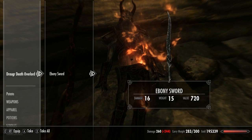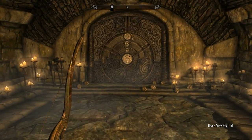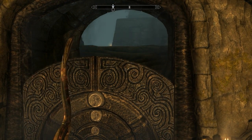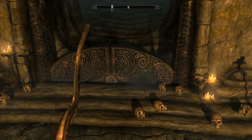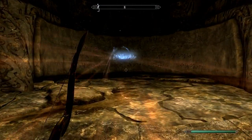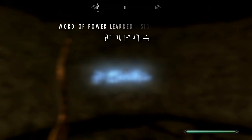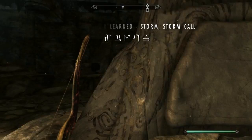This is the last puzzle in the temple. You'll be home free of enemies for the rest of it, so feel free to take a break after grabbing another amazing word for Stormcall. If you follow my guides, this should be your third word for it, and it is quite devastating when used outdoors.